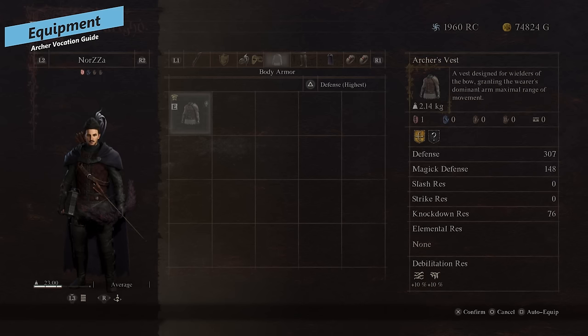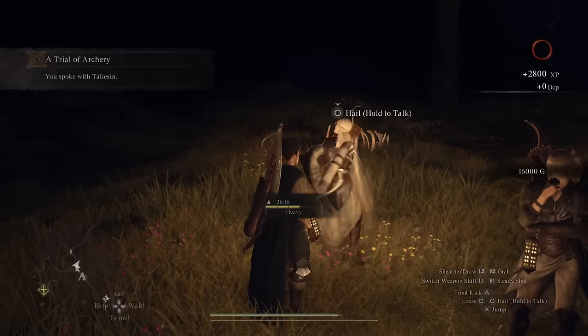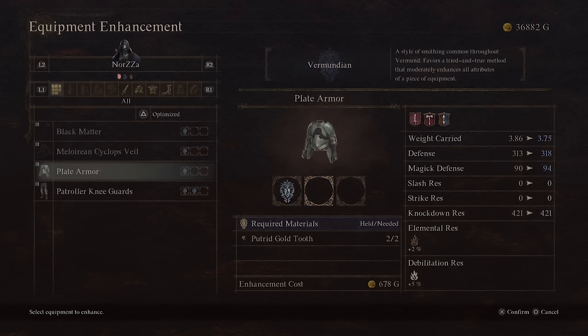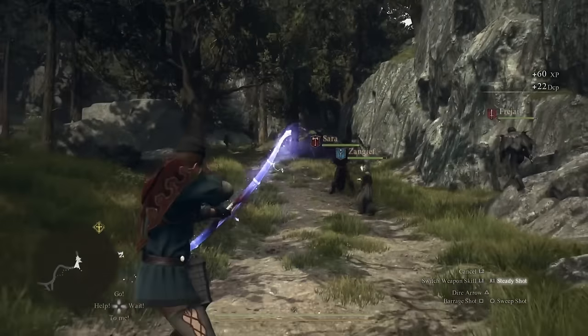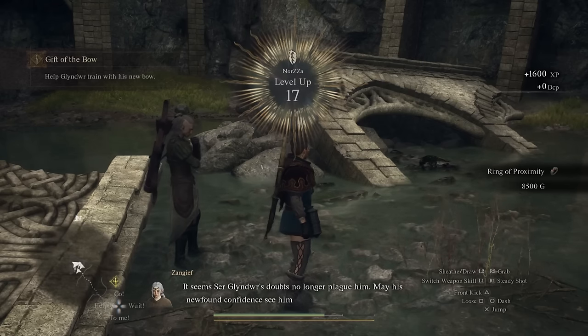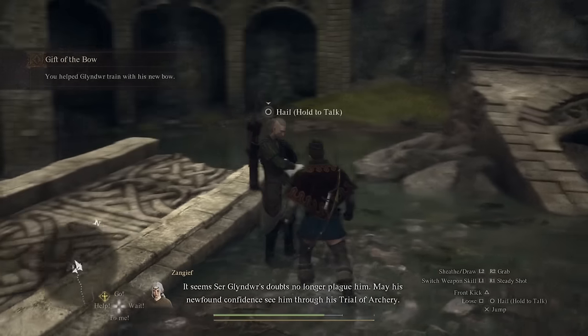For archer equipment, you can get a really good bow from that same questline — when you complete the Trial of Archery you'll get the elven repeller bow, which is quite good and can be upgraded in Vernworth. Armor is not super important for the archer since you really want to avoid taking damage. The main thing is upgrading your bow and making sure you've got tons of burst and damage potential. For rings, the ring of proximity is really all you need — it strengthens bow attacks when you are closer to enemies, and you get one from completing Gift of the Bow.